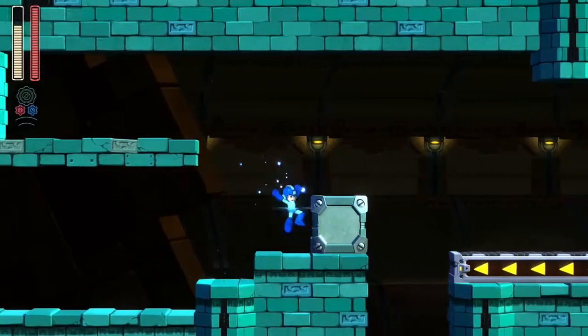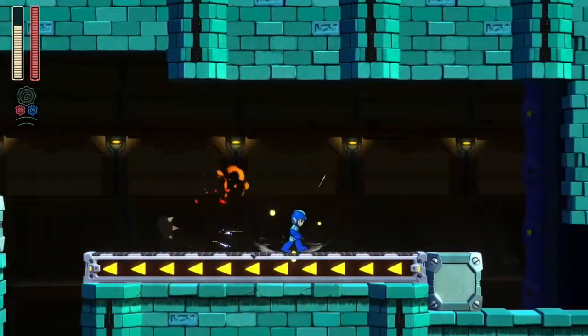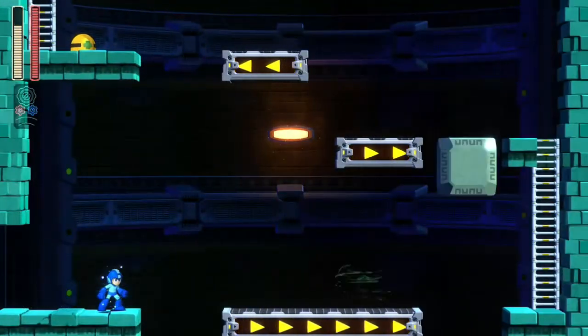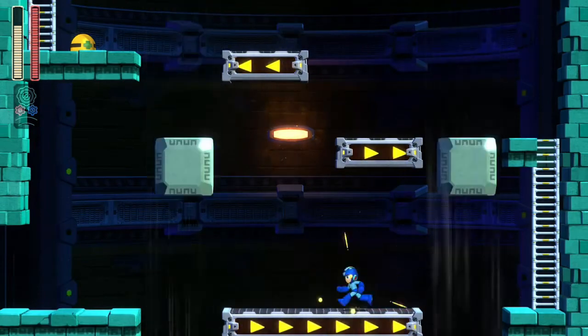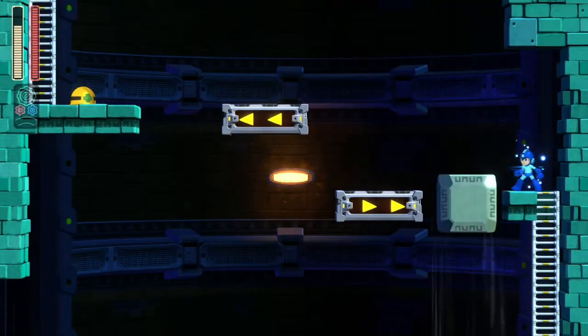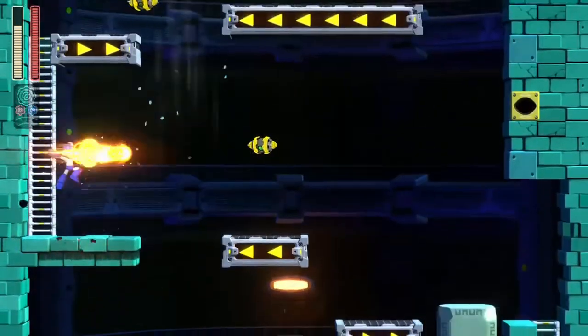If you don't get past them and you get right into those spinning blades that come up from behind you, it's instant death. So try to be quick going through those walls. Come on - get rid of that guy, block goes down. For the most part, just try to take your time here. Got blocks that keep coming down.